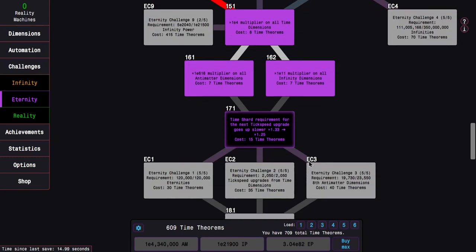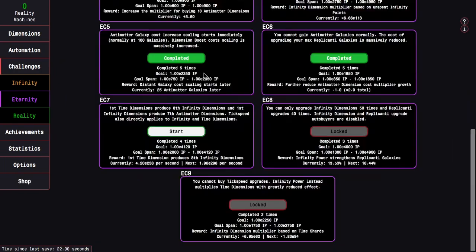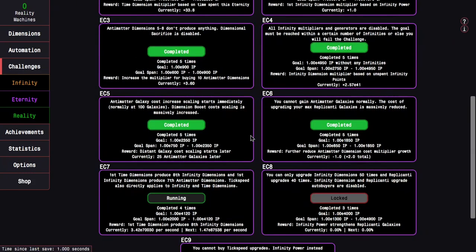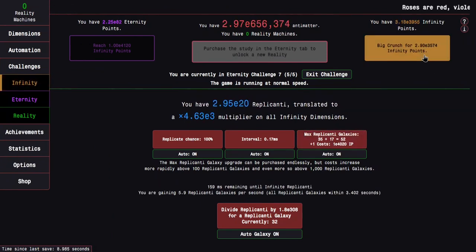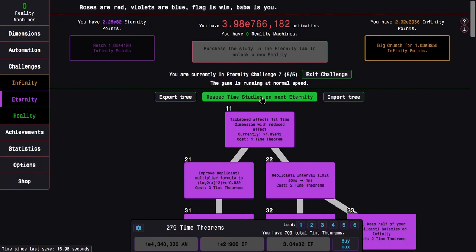I also keep forgetting to use 121. Maybe I should start using idle instead of active. That means I can get even more eternity points later on. E17 under antimatter — this should hopefully be pretty easy, as I need E4120 infinity points. I have Time Study 181 so I don't really need to crunch. But that's not a good sign — it's just hard-walled. I still can't do this challenge, which is kind of interesting.